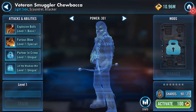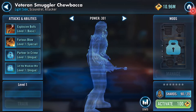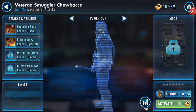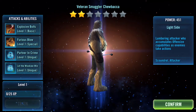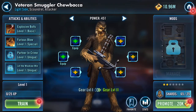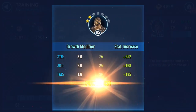Good evening. I've just unlocked and activated Han - Veteran Smuggler Han Solo, taking a wild guess. Let's do the same now for Chewie. He's a lumbering attacker who accumulates offensive capabilities as enemies take actions - a Scoundrel attacker. First things first, let's get rid of all those credits from tonight's credit heist.